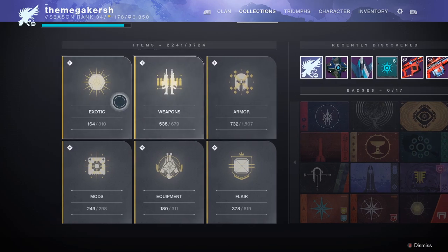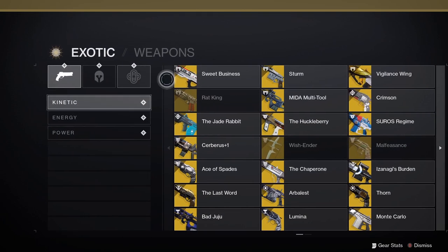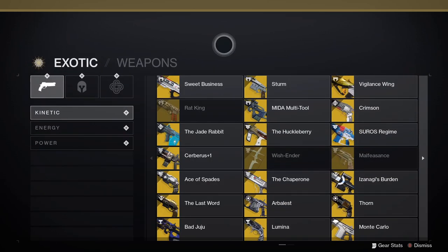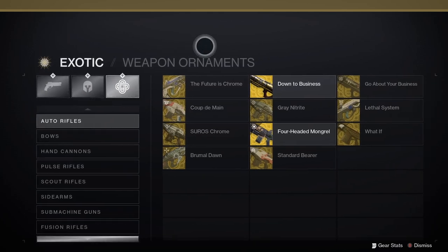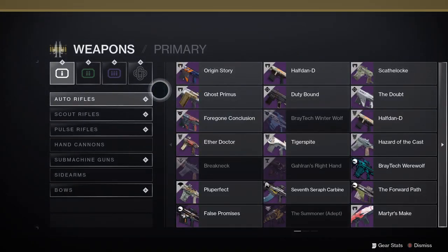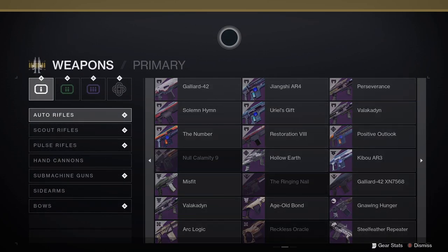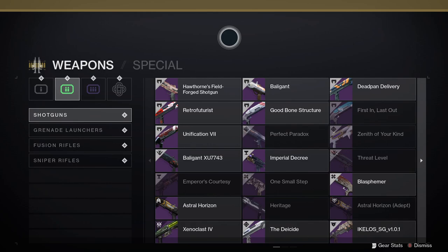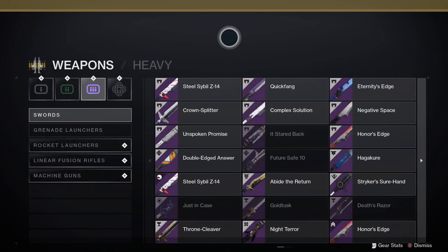The Collections tab is a record of things you've acquired in the game and also shows you what else there is to acquire — use it as a checklist. If you accidentally dismantle something you can grab it again from Collections, though not all items can be reacquired. Remember to lock items if you don't want to accidentally delete them. Collections also shows recent loot you've acquired like legendaries and exotics. The Clan tab lets you see who's online in your clan, interact with them, and check clan objectives.